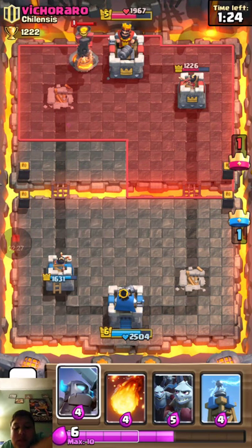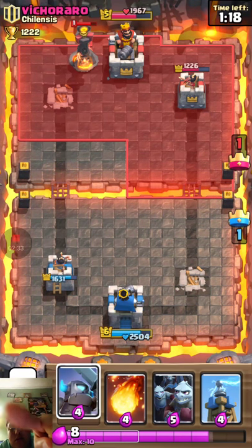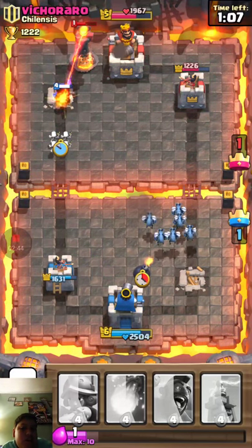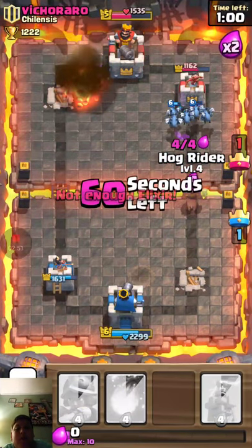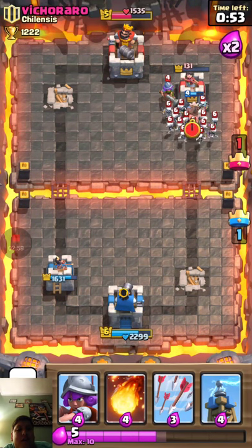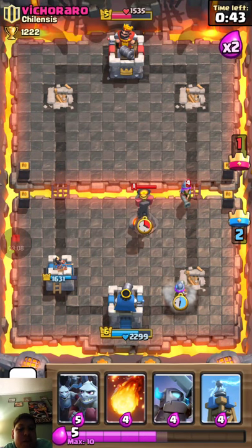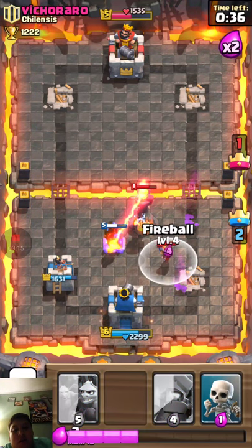Let's throw in my Mini P.E.K.K.A. and then my Minion Horde over here, and I want to back up my Mini P.E.K.K.A. with Skeletons. I'm going to drop a Hog Rider — Hog Rider with Minions are good too. Now I'm going to take out this tower. I'll drop Arrows to take out that entire Skeleton Army, then drop my Musketeer. It's going to be Musketeer versus Musketeer, then a Tesla Tower versus an Inferno Tower, so I'm going to drop my Fireball.